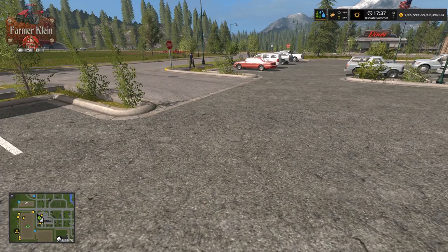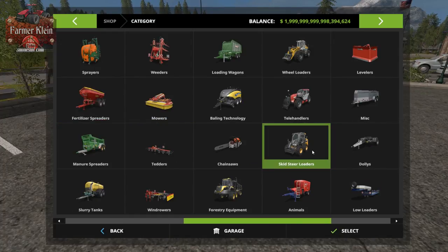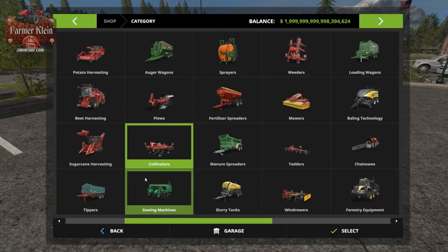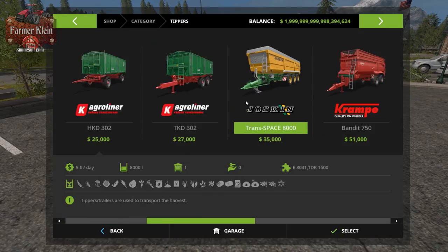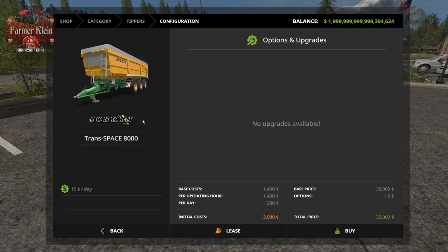Think about leasing things you don't use a lot but still want around, for example trailers and tippers. Looking at this Joskin tipper: it costs $35,000 to own, $3,000 to lease for the first day, then only $280 a day after that, and $1,400 per operating hour. This thing only racks up operating time when it's hooked up to a tractor.